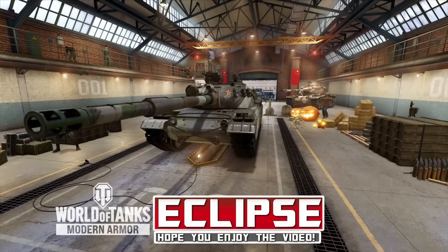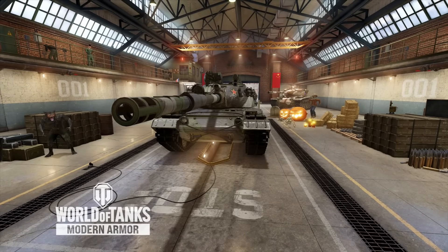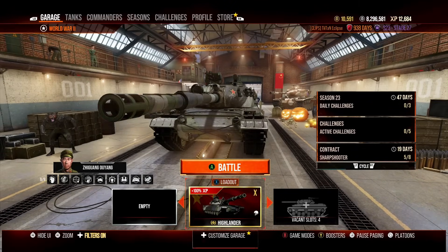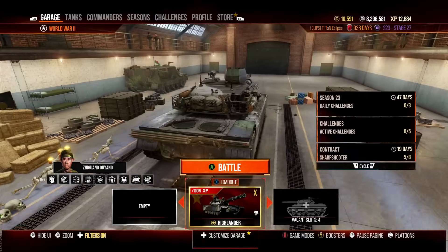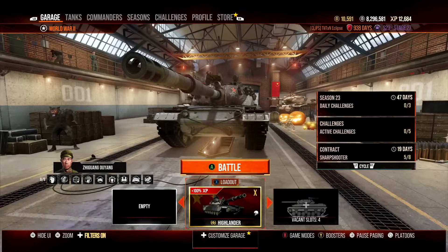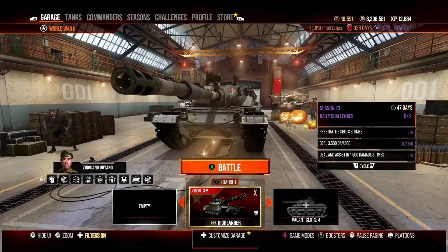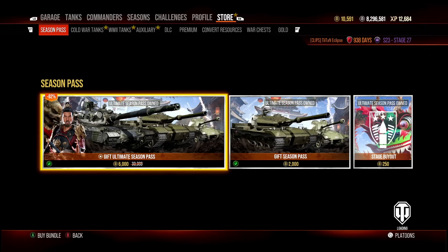With the introduction of the brand new season on World of Tanks console, Wargaming introduced a brand new tier 10 vehicle as part of the ultimate season pass. But this tank is anything but ultimate in terms of how it plays and its statistics, as we probably identified when we first looked at what it was going to be like. Today's video covers the Highlander 116 F3, which is part of the ultimate season pass.